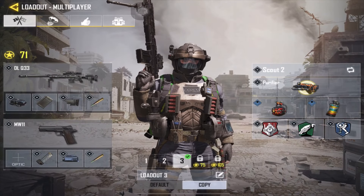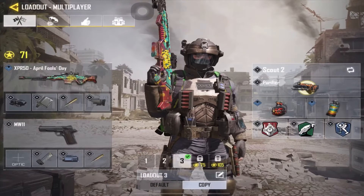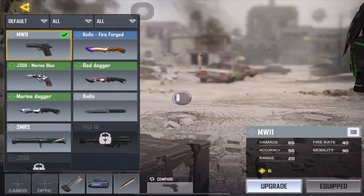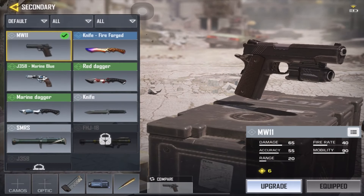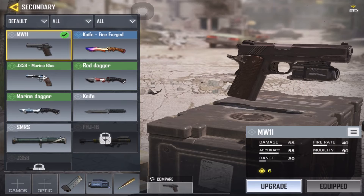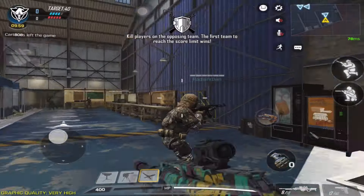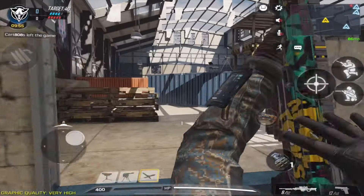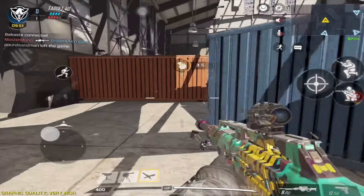So yeah, the DLQ 33 is still the best sniper because it's a bolt-action and it's nice to snipe with a bolt-action sniper. I'm gonna go ahead and equip this pistol right here. Alright guys, I'm gonna hop into a match — we got Kill House right here — get some gameplay with the sniper. I'll let you enjoy the gameplay and I'll be back with the review in a moment.